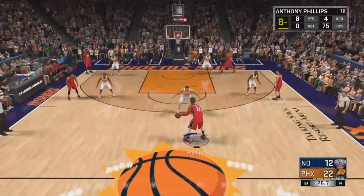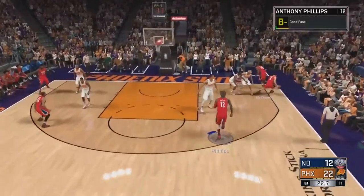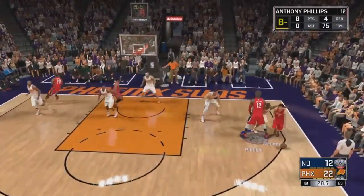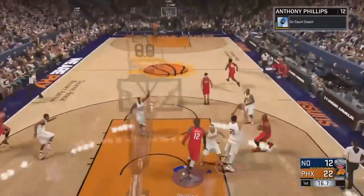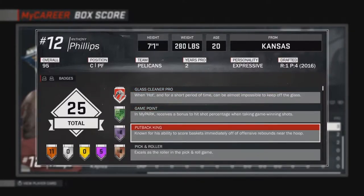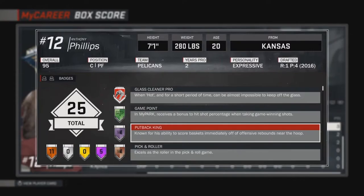Now to get Defensive Crasher, you just want to get the defensive rebound and don't cross half court fully — pass to somebody that's already past half court. Do that about 100 times and you should get the badge. Do about another 200 times and you'll get it on Hall of Fame. I'm showing y'all that I do have these badges.